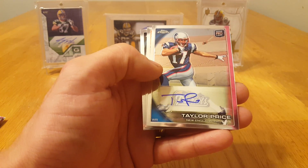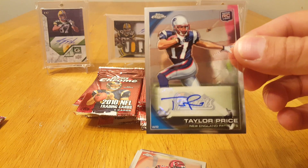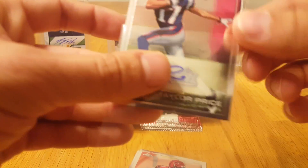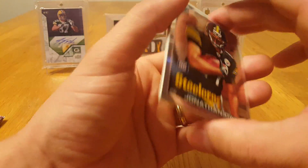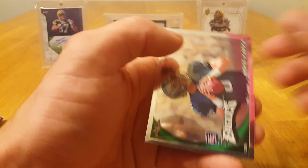So there's gonna be our auto — Taylor Price. Wrong guy for the Patriots, but Taylor Price. Palmer and Harrison. Some boxes have two autos in them. I'm hoping for some color in here somewhere. Dwyer, Holmes, Ray Rice, and Mike Kafka.